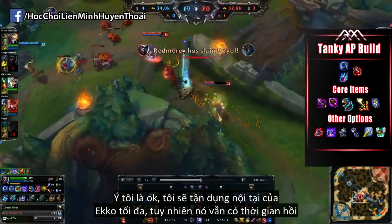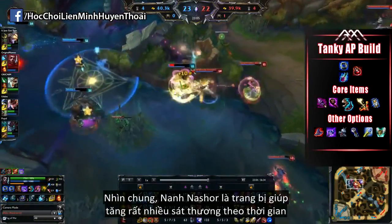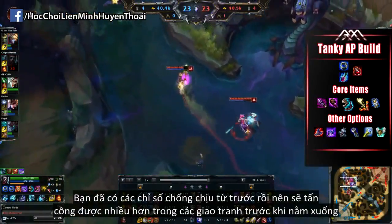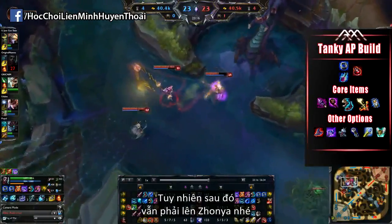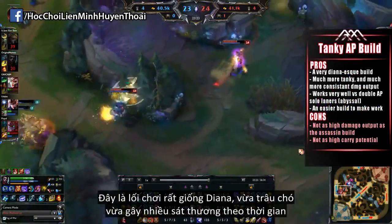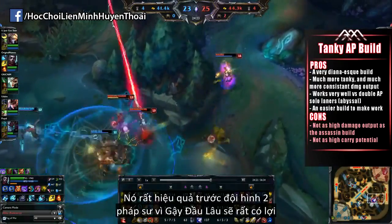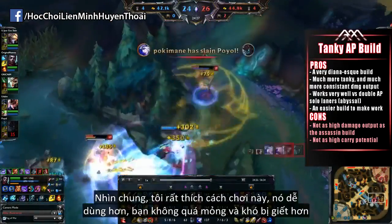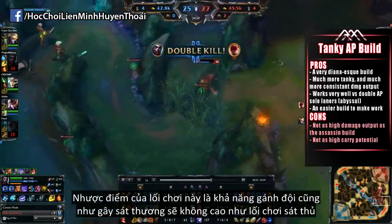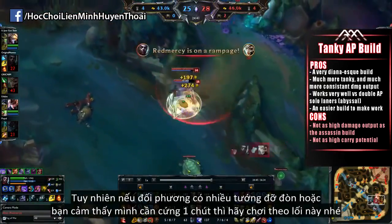You're really utilizing your W's passive if the target is below 30% HP, and overall it definitely gives you that consistent damage output. Since you have the tanky stats from the earlier items, you're able to stand in the fight auto-attacking a lot more often before dying or making the retreat. The Zhonya's after that is a must, and you can also throw in the Luden's Echo potentially. This is a very Diana-esque build — much more tanky, consistent damage output, and being able to stay within the fight much longer. It works exceptionally well against double AP solo laners since the Abyssal Scepter is really put to full use. The cons of this build are that the carry potential and damage output are not as high as the Assassin build, but if the enemy team has a lot of tanks or you feel like your team needs some tankiness, this is the build to go for.